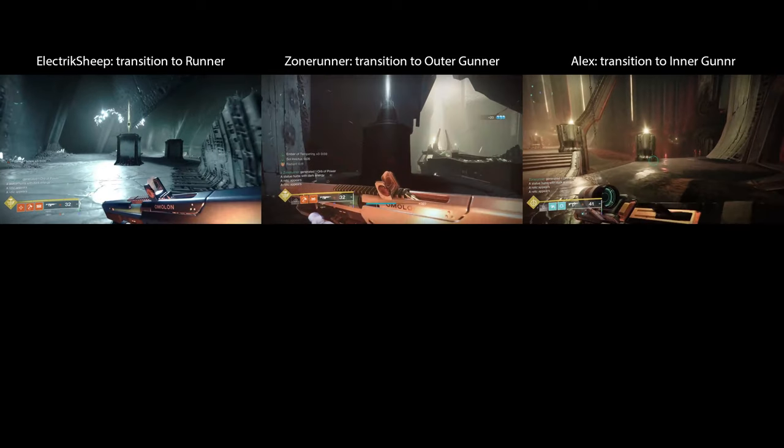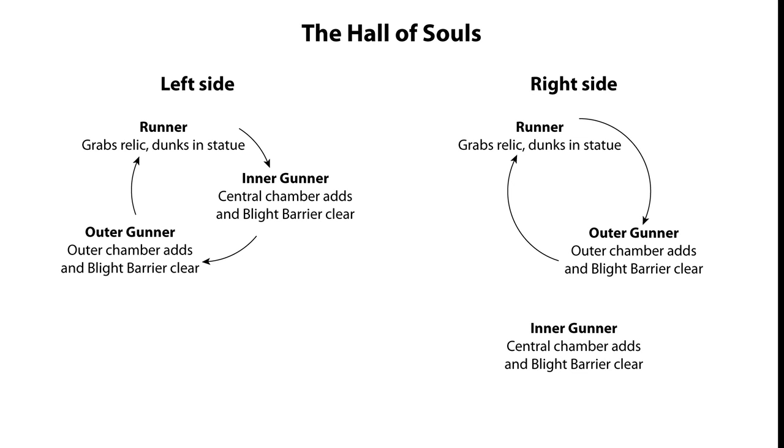I'll now let the video of the rest of the encounter run. You should notice that Sheep, Zone and Alex all rotate between the three roles on the left, while on the right, Alba stays in the central chamber and Tooks and Dazzy rotate between the outer chamber gunner and runner roles. Both methods work equally well — just make sure the rest of your team is on the same page and knows how you're rotating.